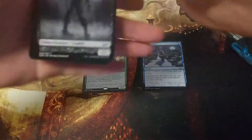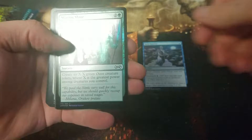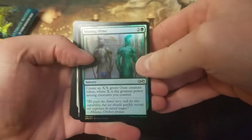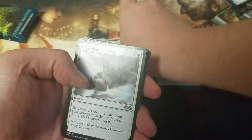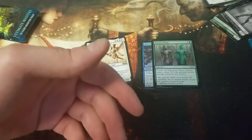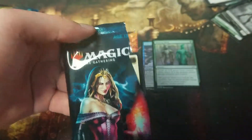Pack number two. Foil Miming Slime and Raya Dawnbringer. Little bit of a letdown. Come on. Let's see if we get that Lily — where's she been? She's on the front of the pack. Maybe she'll be the one.